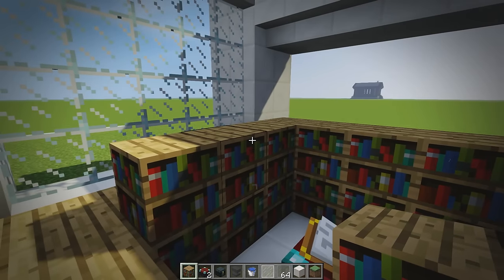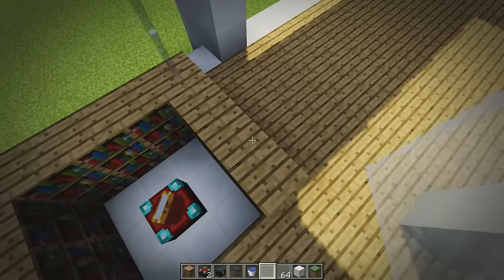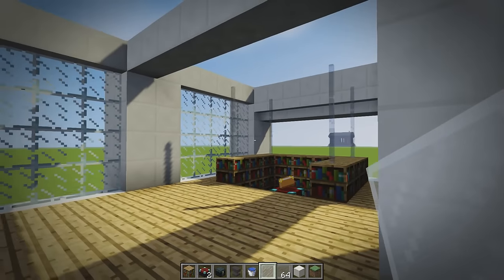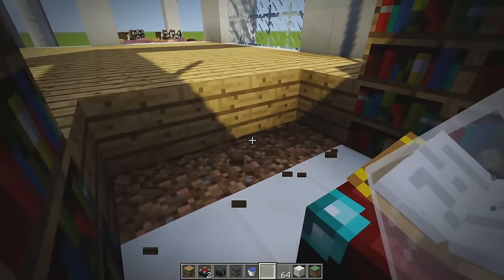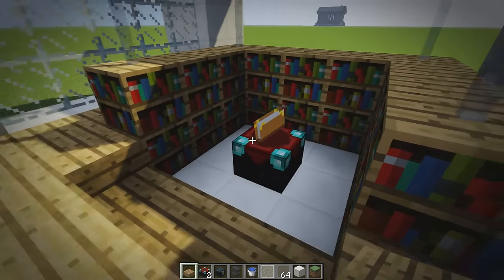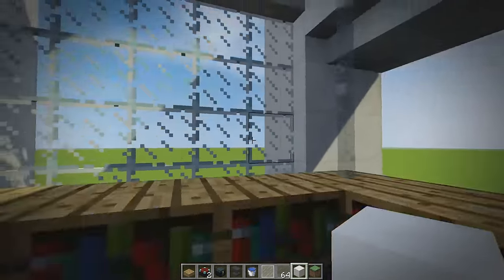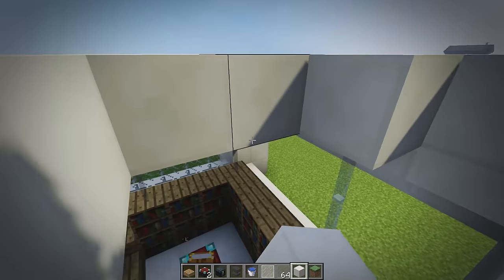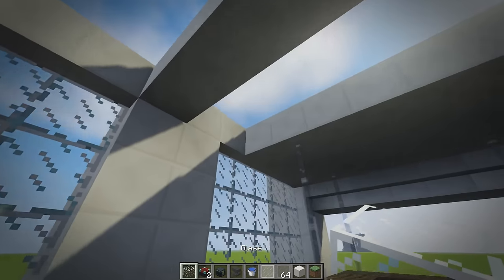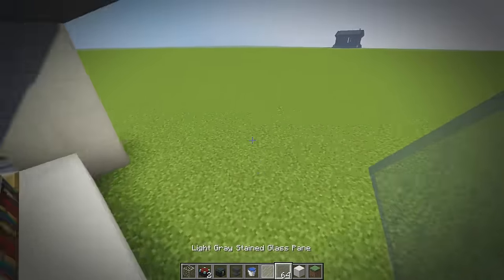We grab white stained glass and take it up to the roof on each corner, giving the look of bookshelves hanging from the ceiling. We make it so you can get down with some slabs, lowering into the enchanting area. Then we add quartz to connect everything and make a skylight along here — a little skylight isn't going to hurt anyone. That's our enchantment room done.